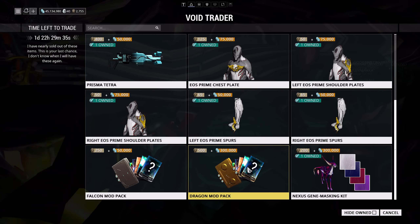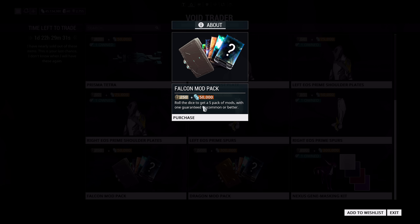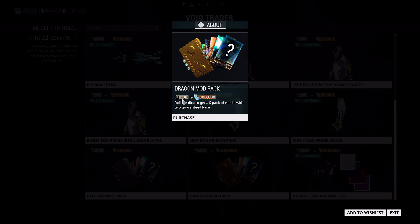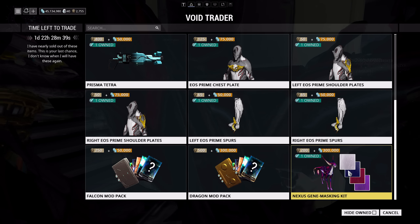Then we've got the Dragon and Falcon mod packs. These are basically just gambling with your ducats. The Falcon mod pack gives you five mods with one guaranteed uncommon, and the Dragon pack gives two guaranteed rares but costs 500 ducats and 300,000 credits. I can't recommend these — half the time the rares are going to be things like Bleed Out or Handspring. They're on the market for plat too. It's straight up gambling with ducats.